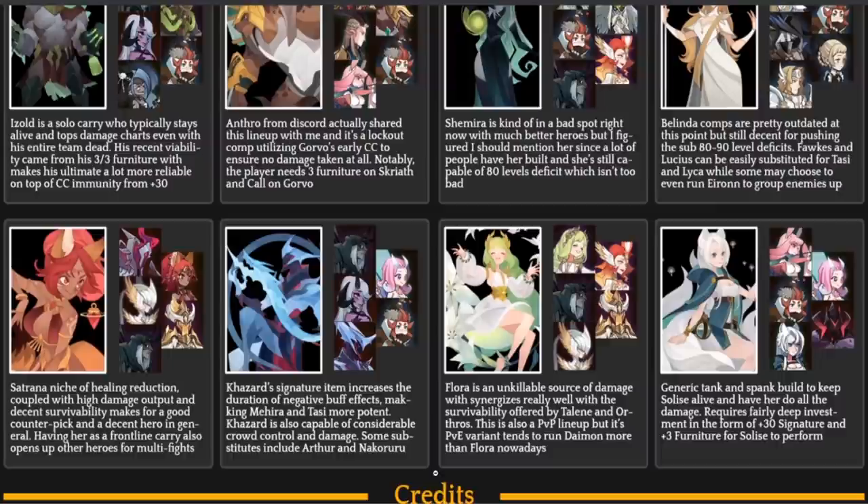Flora is a hero most people have never built — she's an unkillable source of damage who flies up in the air and becomes untargetable, but in return cannot receive team buffs. This team focuses on Talene and Orthos for survivability, keeping Flora up in the air doing damage. If Talene takes fatal damage she'll be reborn, allowing Flora to stay airborne. This is also a PVP lineup, but the PVE variant tends to use Daemon instead of Flora for more success.